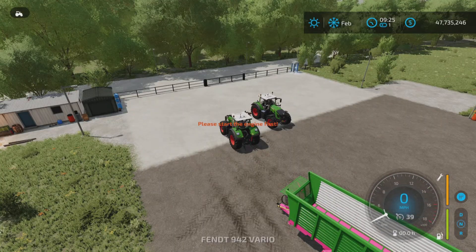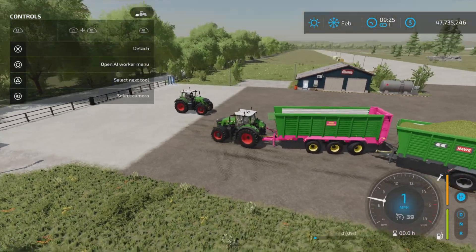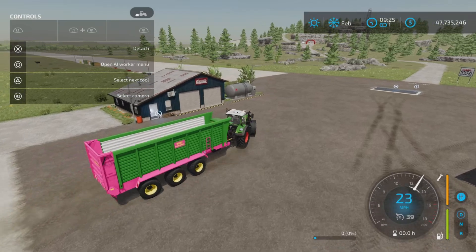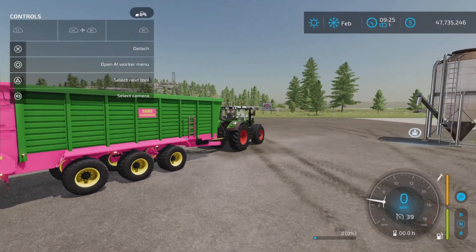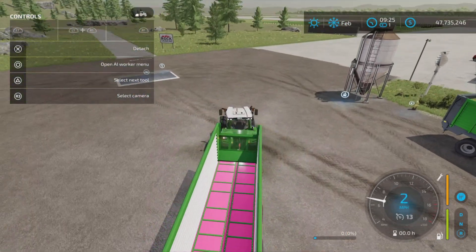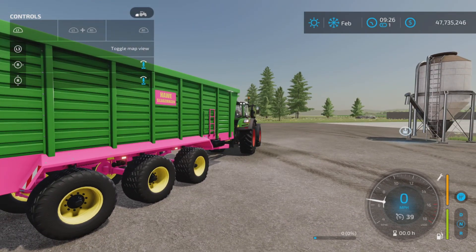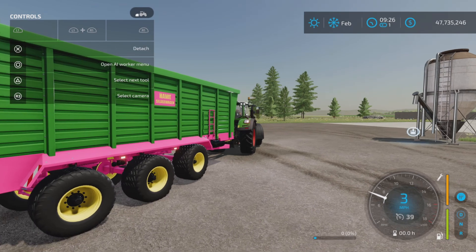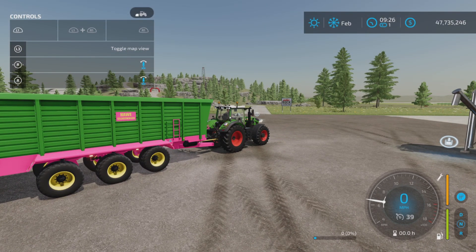Let's hop in a tractor. Since this one's blocking the other one, we'll go with this one — the larger of the two. Swinging around, we have a few things going on here: a turning rear axle, a rear hitch, lights, no beacons, and signals. Using L1 and right stick left and right, the front wheel also turns on this one. We can raise or lower it, and we still have the turning rear axles, but when you reverse it straightens out.